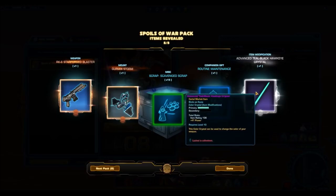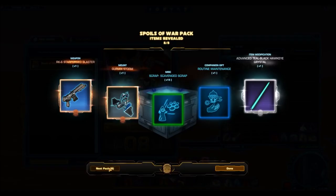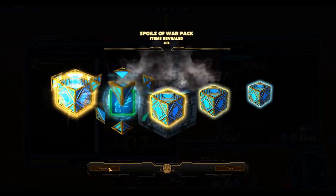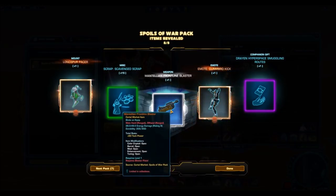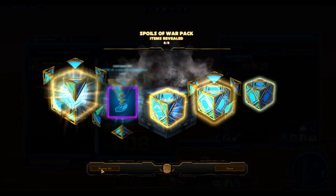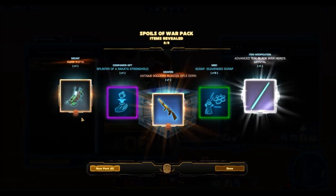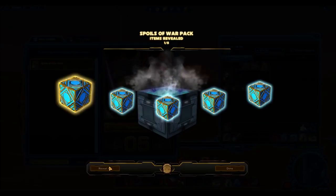Here's the other crystal we get from this pack — the Teal Black. Not a big fan of these colors. I mentioned it in the other video too when we were looking at the datamine information. Just not a fan. I'm really hoping for cooler colors — black and white stuff often is very popular and looks very nice. The Mantellian Frontliner — this is the other silver weapon set. This pack is just jam-packed with stuff. They have two whole weapon series, which is just insane, plus not just one crystal but two crystals.